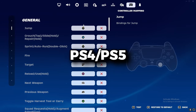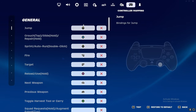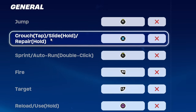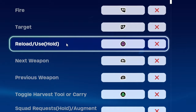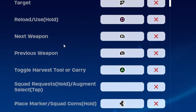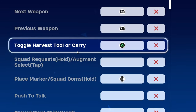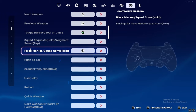Starting with the PlayStation 4 and PlayStation 5 controllers, since both follow the same layout. For general settings: right stick jump, X for crouch/slide/repair, left stick sprint, R2 and L2 for fire and target, square for reload/interact, R1 and L1 for next and previous weapon, triangle to toggle pickaxe or harvest tool, and everything else left blank.